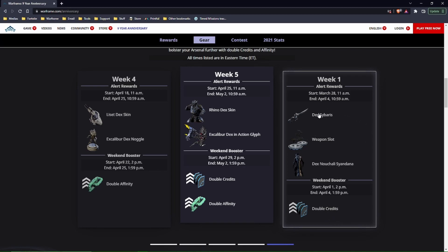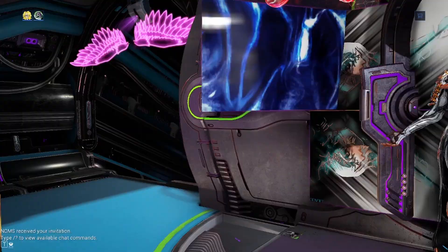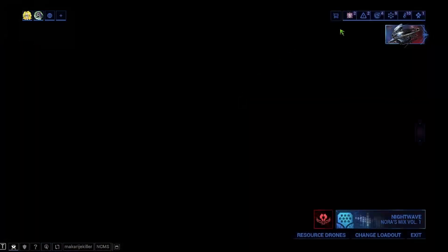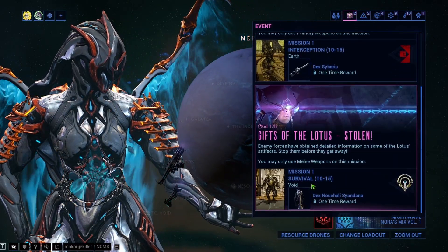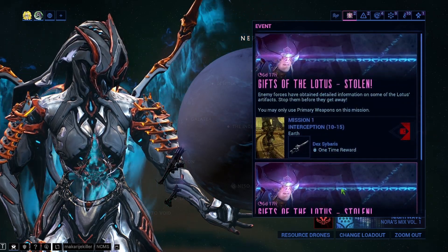Starting March 28th today, you can do these now. Where do you find them? When you go to navigation, it's literally right here — the nine-year anniversary alerts. There's a Gift of the Lotus mission, and my guess is we have to do both of these before the weapon slots show up.